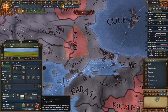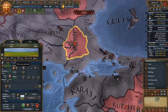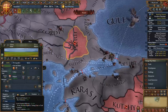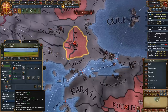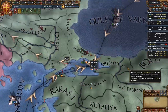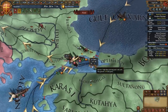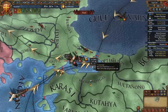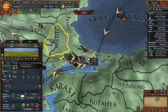One unit of cloth production corresponds to 5 base production. If we develop a province from 5 to 10 base production, we go from producing 1 to 2 cloth units, and with the 10% bonus we actually produce 2.2 units. One month later we see a 0.4 increase in the trade value of the Constantinople trade node simply from developing this province five times its base production.